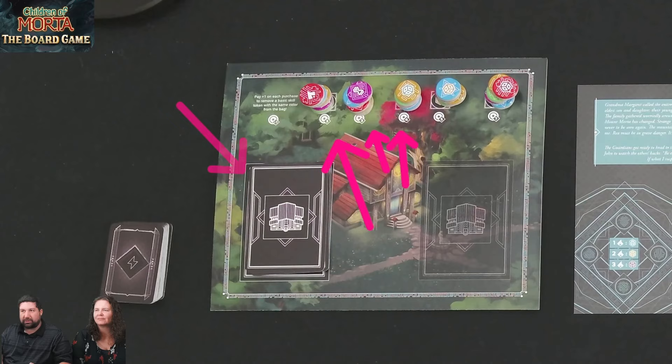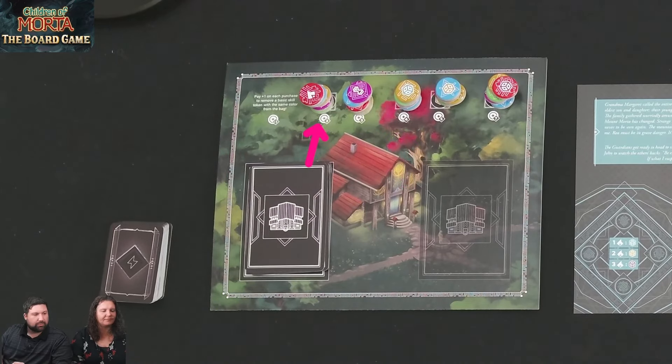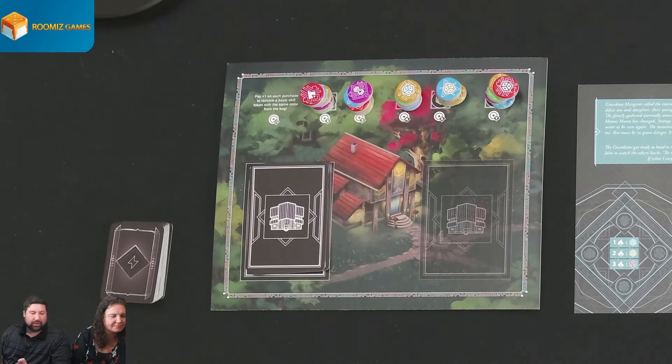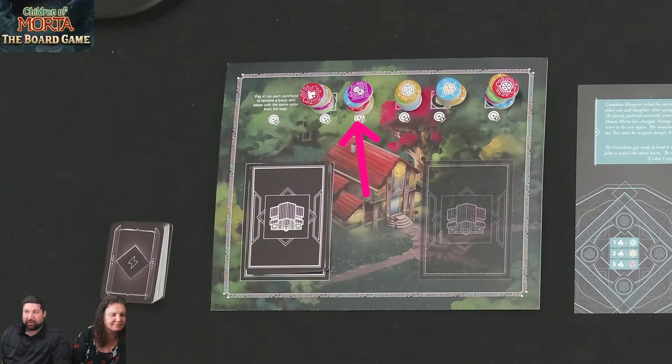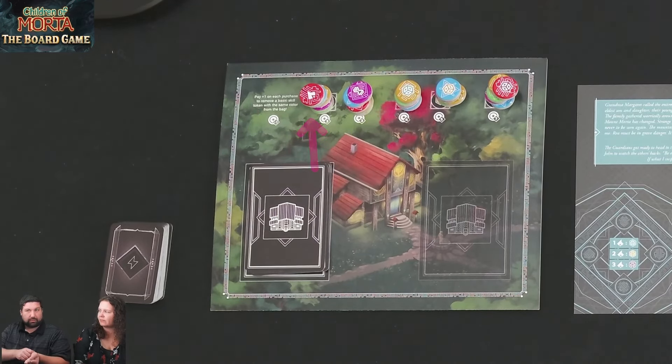For example, the token on the far left costs three gold to buy — one of each color — and the symbol on top is rage, so when you pull it from the bag you automatically get rage. The next token gives focus when pulled from the bag. The next three tokens are dice of different colors — when used for an effect, you roll an additional die of that color. You can also overpay by one gold to remove a basic token of a matching color from the bag, improving your draw probability.